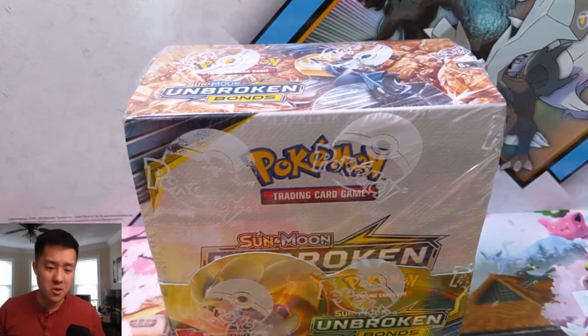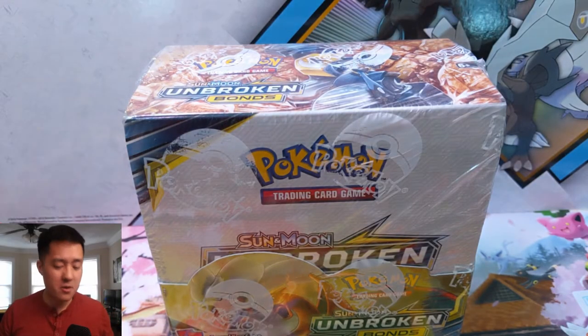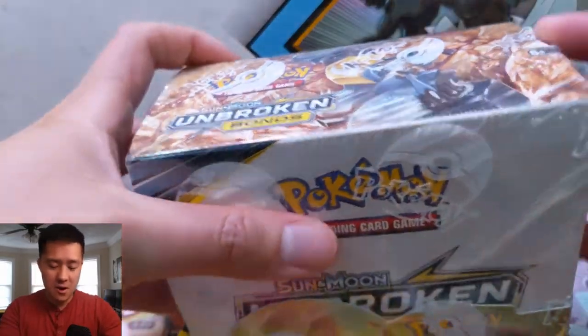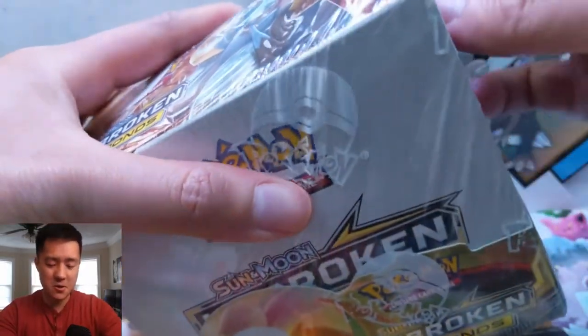What is up guys, it's Wanted Turtle. We're coming back with another Pokemon opening. We are doing more Unbroken Bonds — we are on a hot streak so we're going to be pressing our luck. We're definitely opening more Unbroken Bonds, doing 12 more packs getting into a fresh booster box.